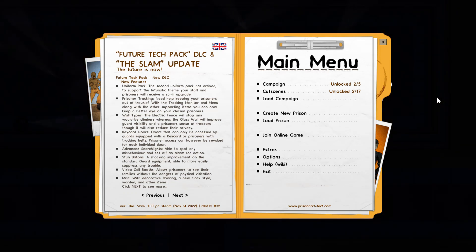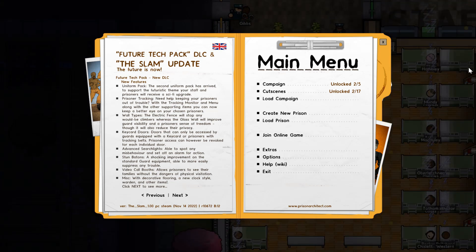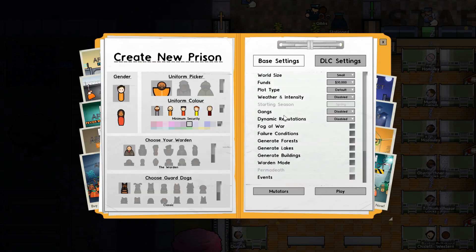In today's video I'll be explaining how to start off a prison. This will include the starting tab, so even before you're in the building screen. First, whenever you open the game you'll get this menu - click create new prison and you'll be dropped into this menu.